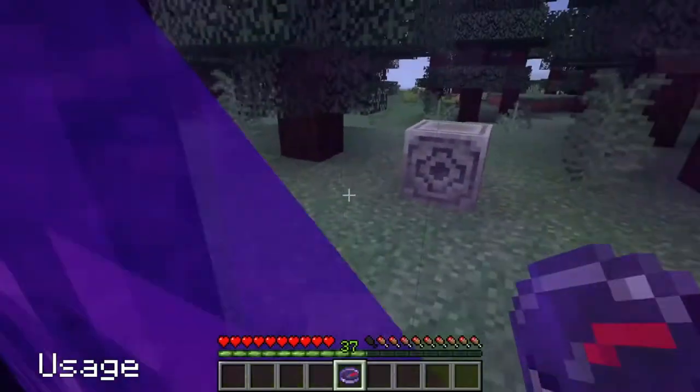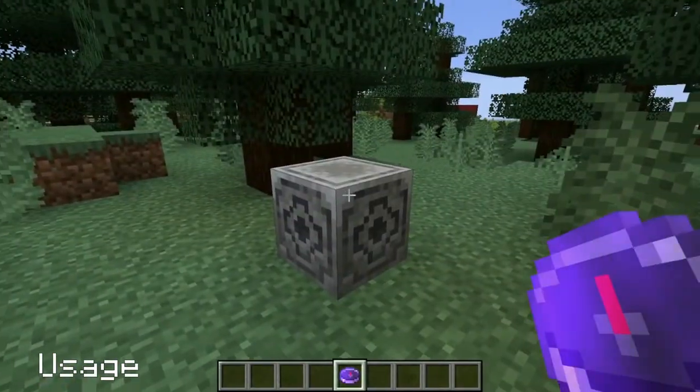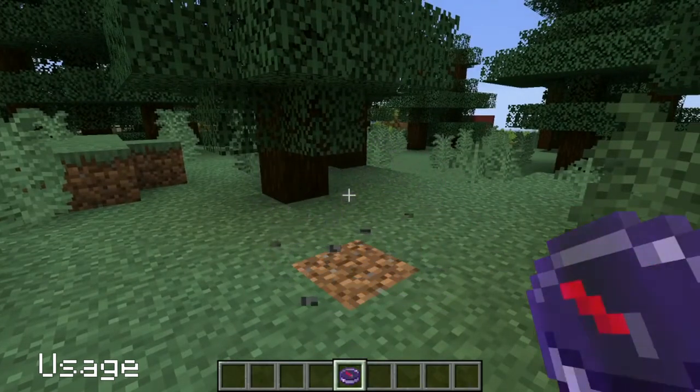However, a compass will spin erratically if taken to a dimension where the paired lodestone is not. If the lodestone is removed, the compass just spins as if it was taken to another dimension. Replacing the lodestone won't recover the pairing.